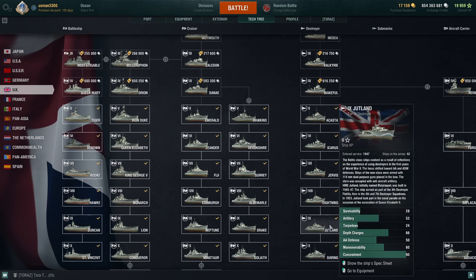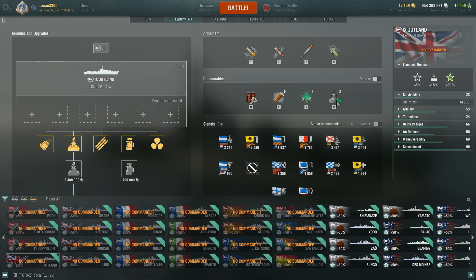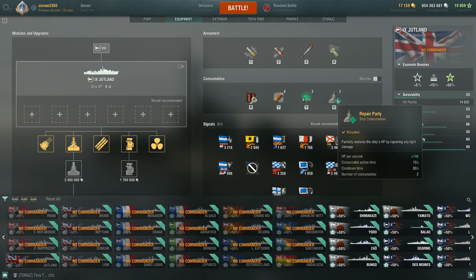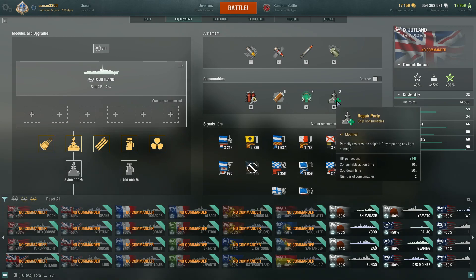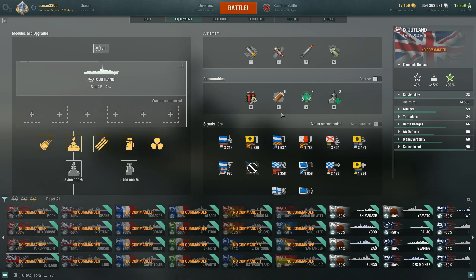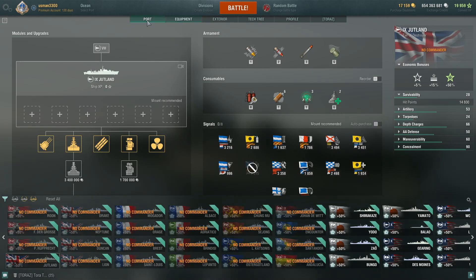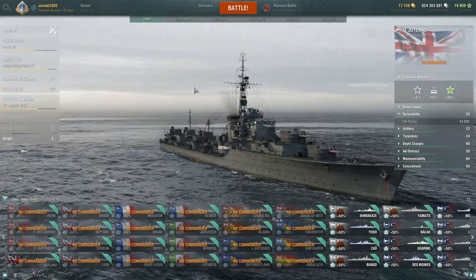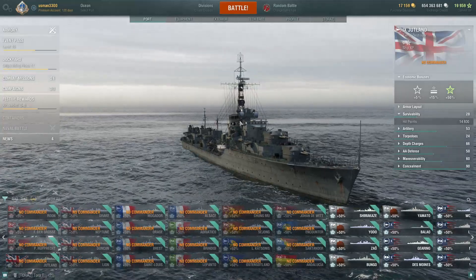Usually you don't get heals in destroyers at all, but the British destroyer line actually gives you some heals. You always take some damage, but these heals compensate a lot of your HP, which helps a lot in surviving into late game situations where the destroyer can contest caps when they are free.